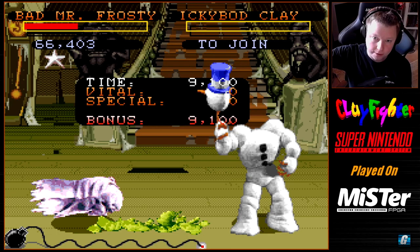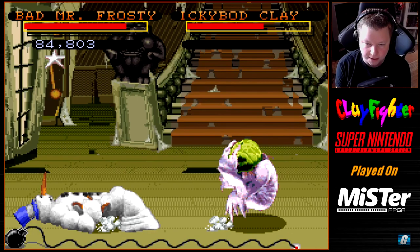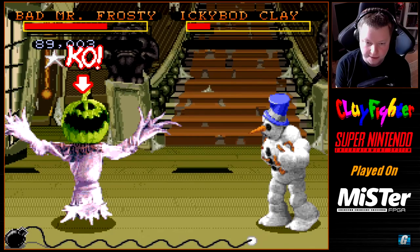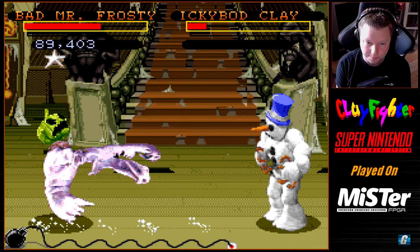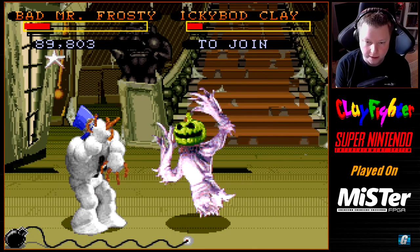I throw a projectile out, do the anti-air kick, they land into the projectile, and they take a second hit which maximizes my damage. I've seen longplays where people like to get up close — I honestly don't recommend it. The AI in this game can get very aggressive when you're right in front of them and can do a ton of damage back to back. Before you know it, three hits and three quarters of your health is gone.